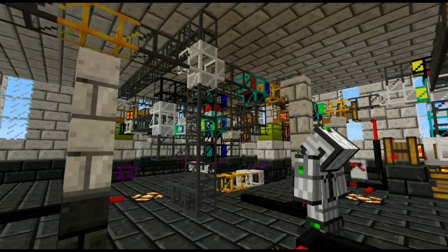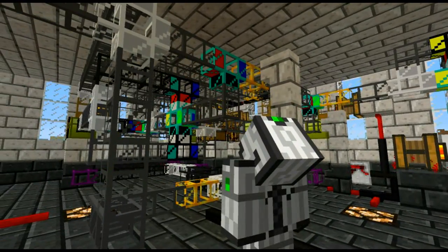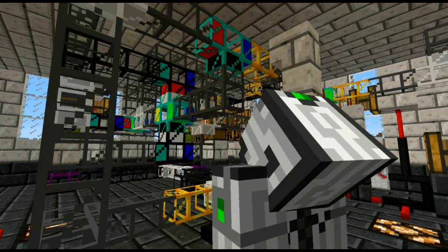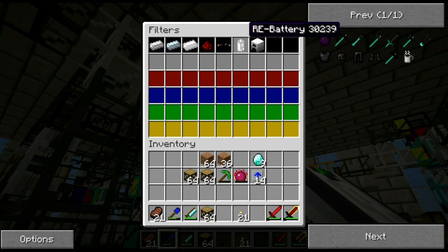So now this next diamond pipe takes the iron ingots, the refined iron, the tin, redstone, copper cables, re-batteries, and iron furnaces.